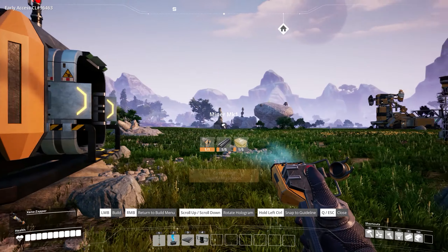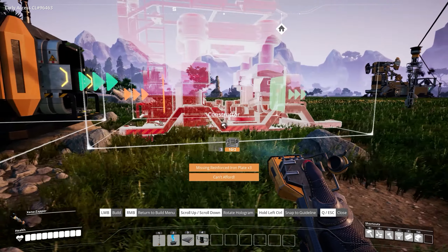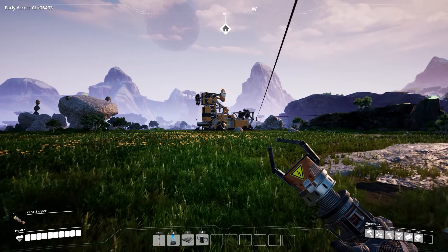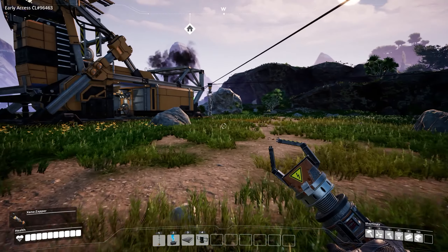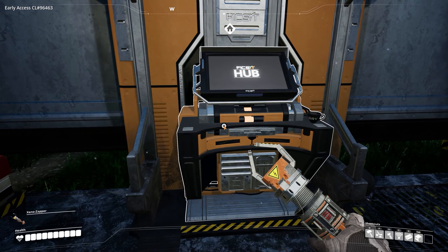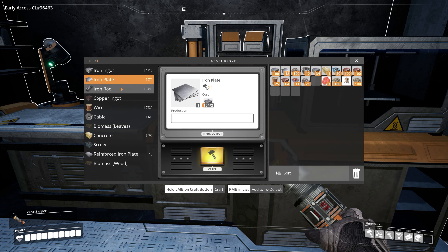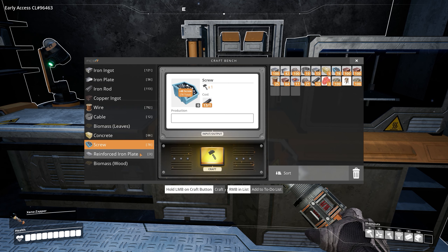Now he needs a different machine — if we go into our inventory we need to build a constructor. Unfortunately we don't have enough stuff to build the constructor at the moment. It takes three reinforced plates and two cables, and we don't have the reinforced plates. So let's pop back over and make the reinforced plates. We can only make one — we need a little bit more than that. We need more iron rods. Okay, let's get enough to make three, perfect.